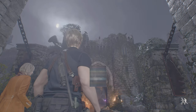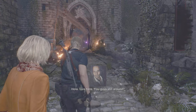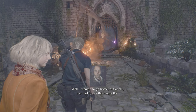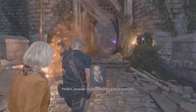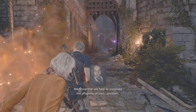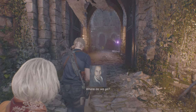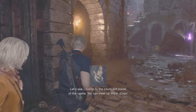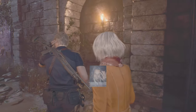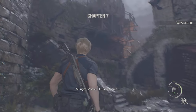We're in the castle now. Luis: 'Hola, you guys still around? Well I wanted to go home but Ashley just had to see this castle first. Perfect, because I have a present - medicine that will help suppress the progress of your problem.' Where do we go? 'Come to the courtyard inside the castle, we can meet up there. Ciao.'